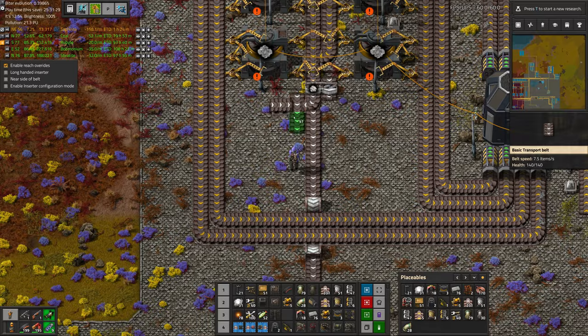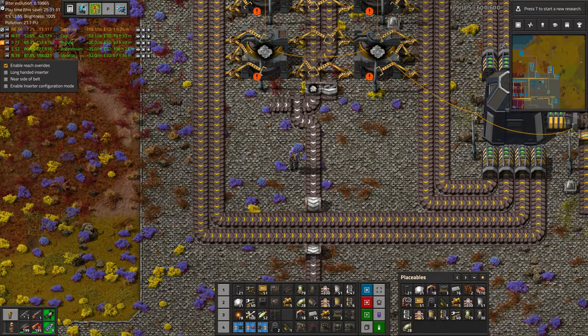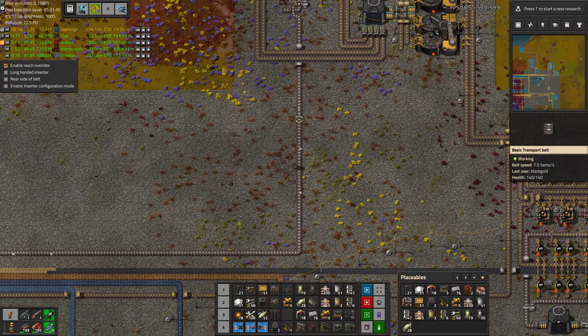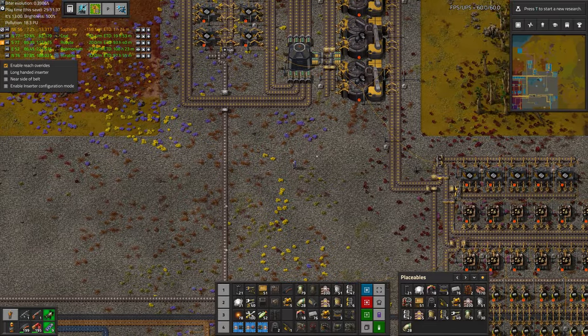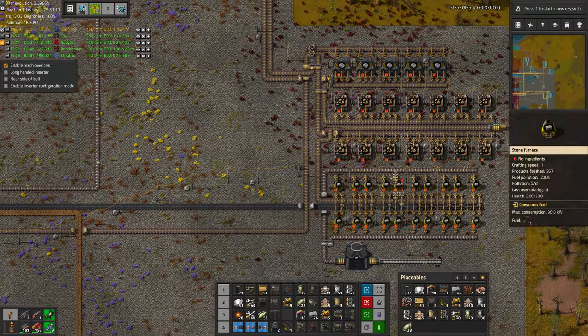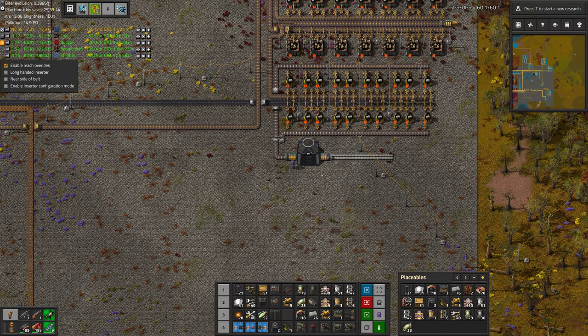We can do something like this, and that will only fill up half the belt, which means it'll take half the time to get that belt full. But unfortunately we still actually do need to have this filled up to supply the bus.